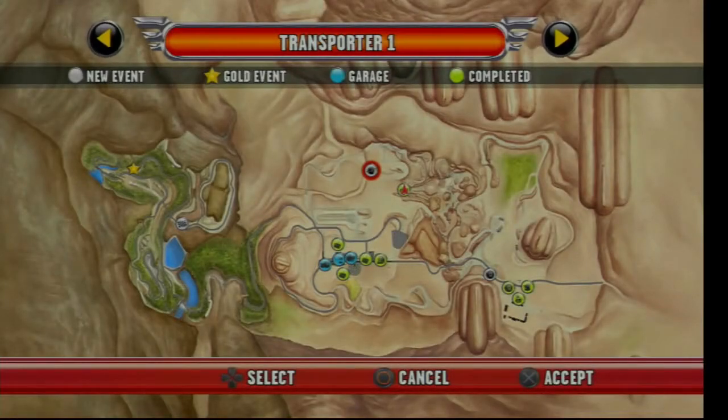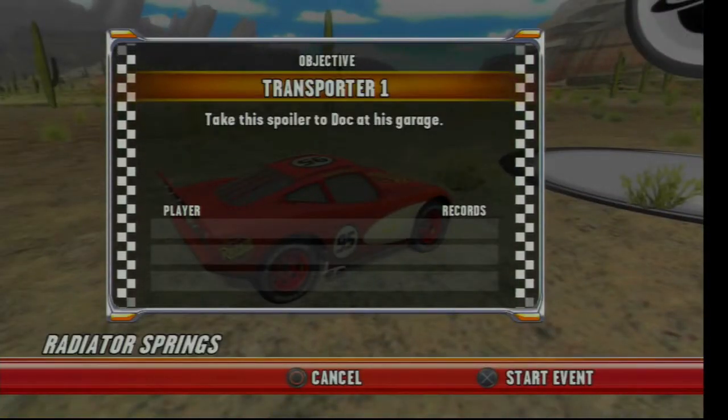What is up guys and gals, welcome back to some more of Cars Rosorama. Today we are officially going to be doing episode 16, which is called Transporter One. So we're just going to head straight over there because it's the nearest event, and our objective is to take this spoiler to Dock's garage.